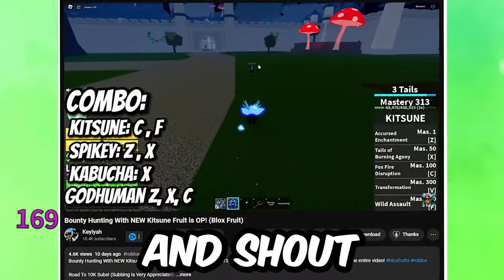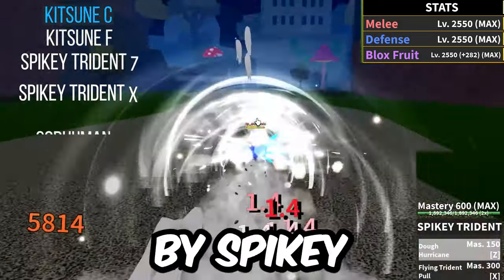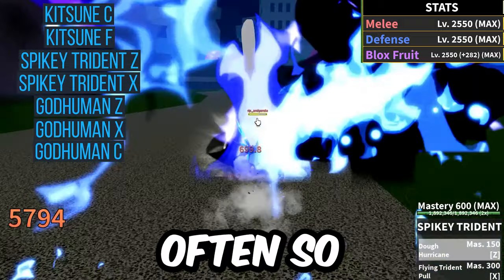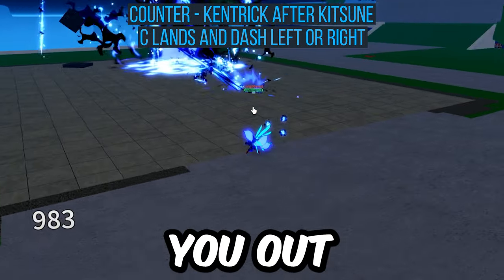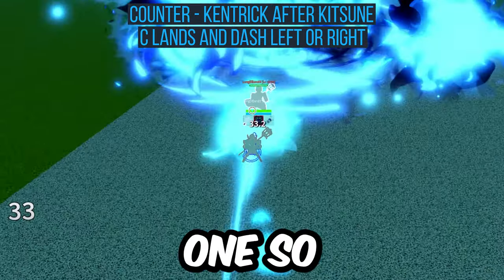The last combo is from Kilio — shoutout to HyperJ for showing us Kilio's content. Kitsune C into Kitsune F, followed by Spiky Trident Z into Spiky Trident X, right into God-Human Z, God-Human X, and God-Human C for the finisher. Kitsune C lands pretty often, so this is a great one. Save your Ken for Kitsune C as it lands and dodge left or right — this will Ken the explosion and move you out of the way. If you're late, it'll dodge Kitsune F and Kitsune Z all in one.